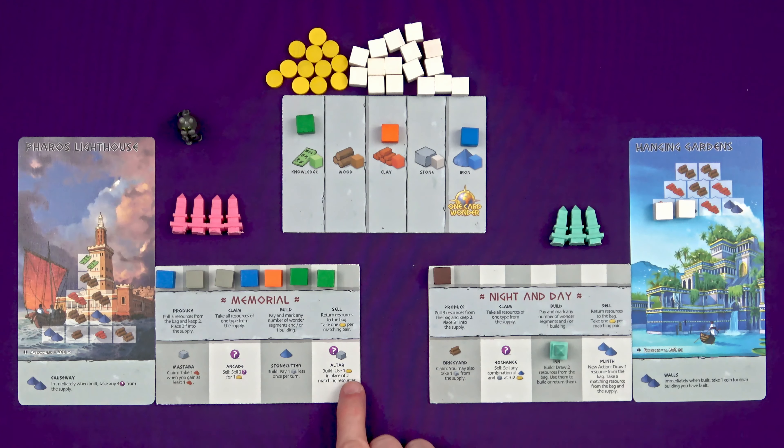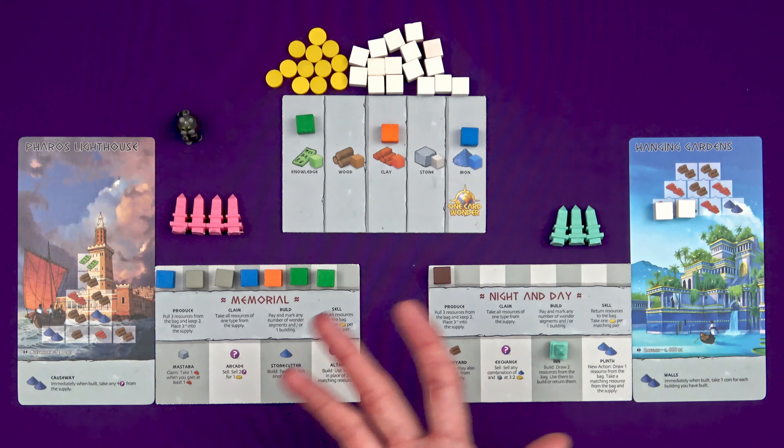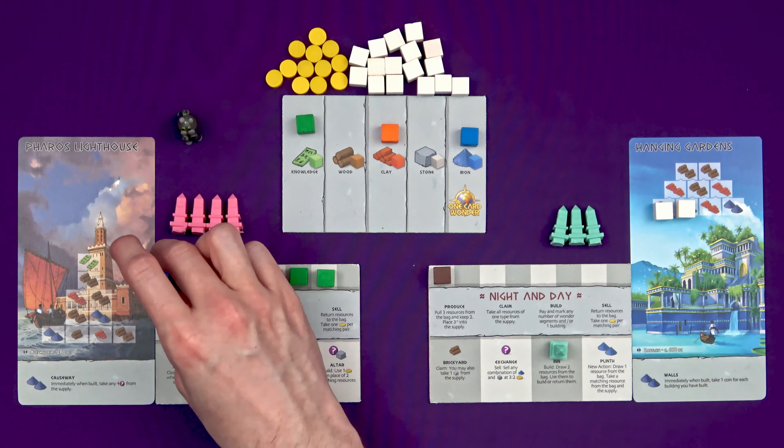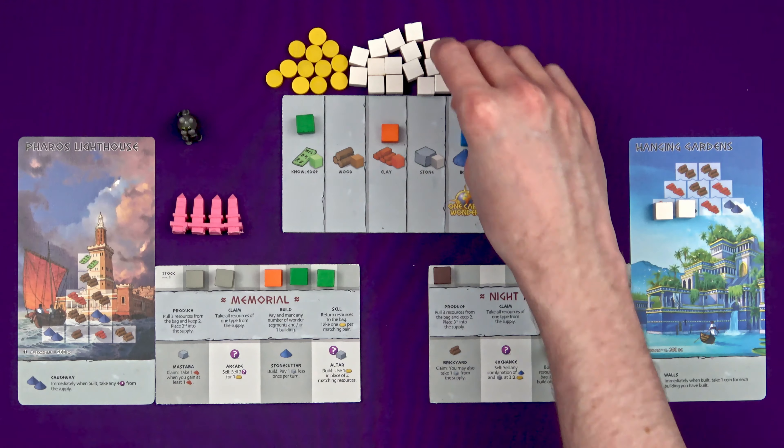Marty could also go for a support building — he's got a nice little combo here. The Arcade, which costs anything to build, means he can sell two of anything for a coin — doesn't need matching pairs. And at the Altar, when he's building, he can use a coin as two matching resources. Most of his spaces need two matching resources, so that could work out really quite well.